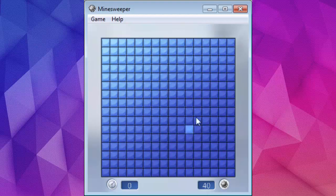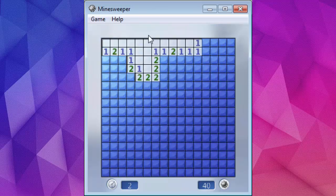So right here, I'm just on the default Windows 7 Minesweeper. I think the Windows 10 Minesweeper looks pretty similar. We're just going to start off with the absolute basic rules here. Whenever you click a square, it'll either be empty, there'll be a number in it, or there'll be a mine underneath it.